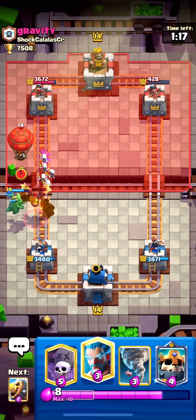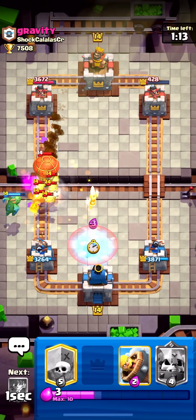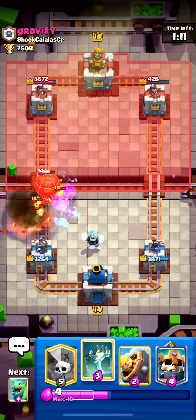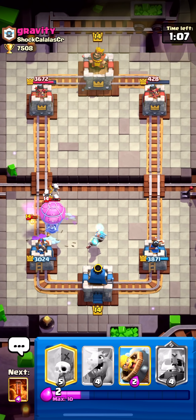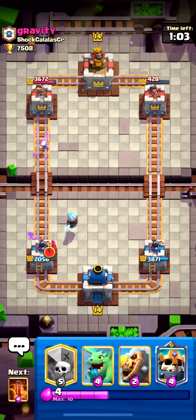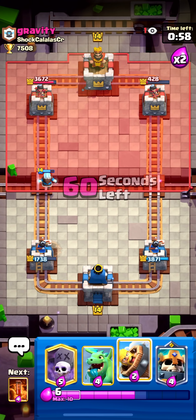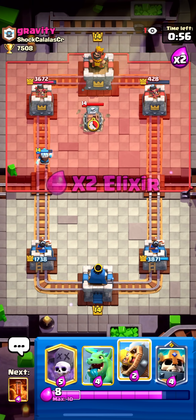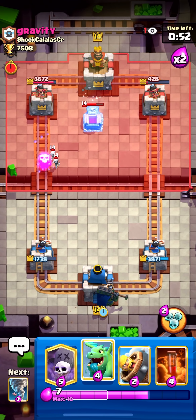Baby dragon's got that under control. We can go ahead and tornado and ice wizard here. I'll use the tombstone to tank that one shot. Oh my gosh — the new balloon is pretty OP too. I should have played that tombstone a little earlier; I didn't think I'd need it but I definitely did.